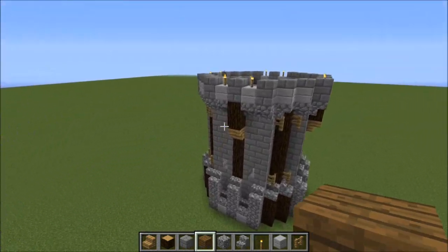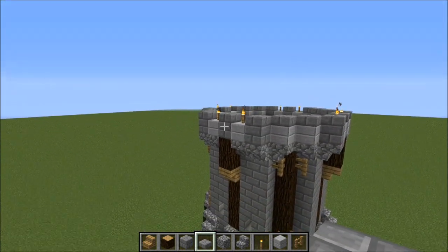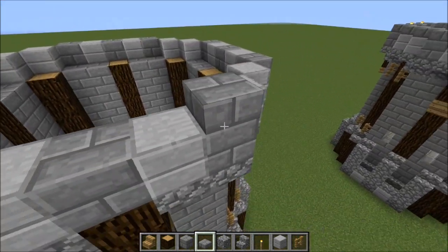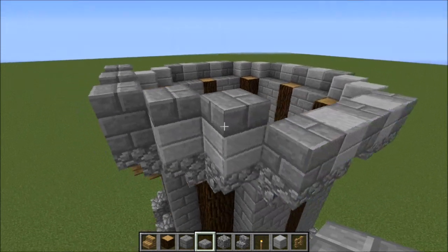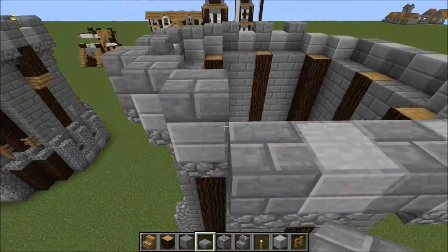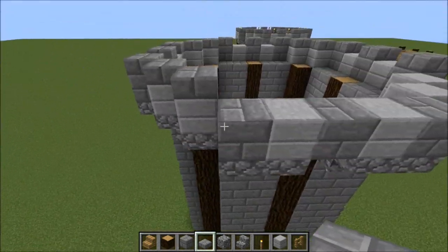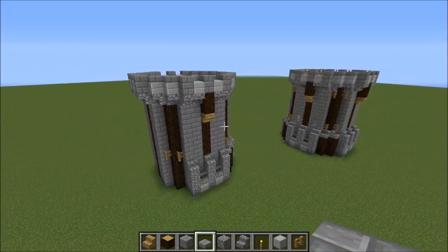Now for the top are stone brick slabs. We're going to put them on these, and then those two, and once again these — the two diagonals and then the other block on the flat walls, like so. And there's the top — pretty much done.